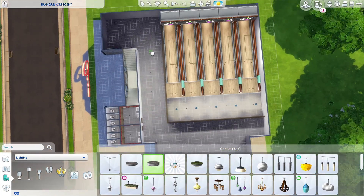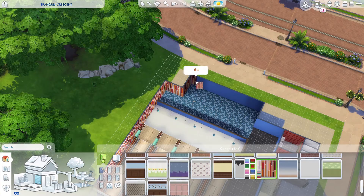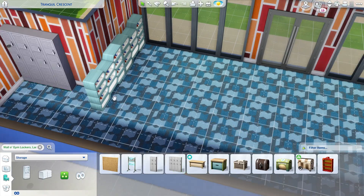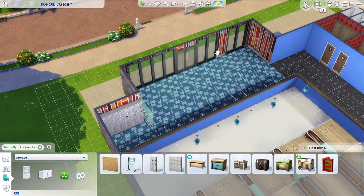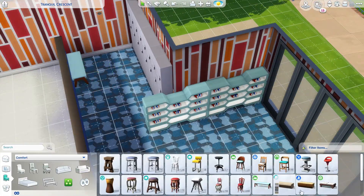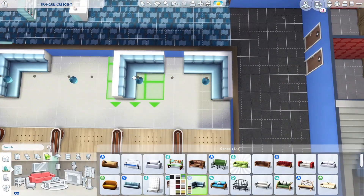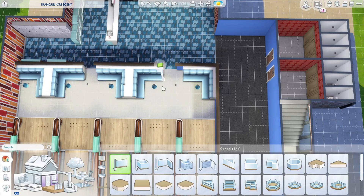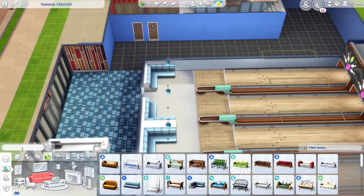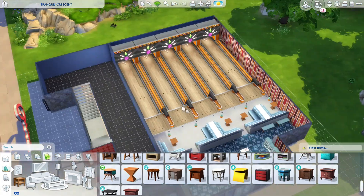The cinema items are from Movie Hangout Stuff, which isn't really focused on cinemas — it's more boho, hippie, outdoorsy patio stuff — but I really liked some of the colors from that pack. That inspired a more retro theme, along with Dine Out and the Bowling Stuff. The cinema is upstairs and the bowling alley is on the ground floor. Originally I was going to put the bowling alley upstairs, but that would interrupt your movies with all the noise from the bowling balls.